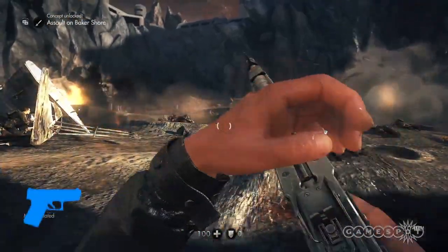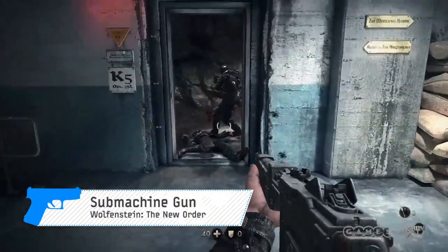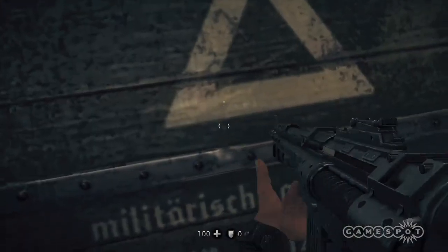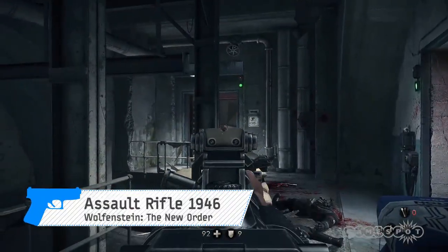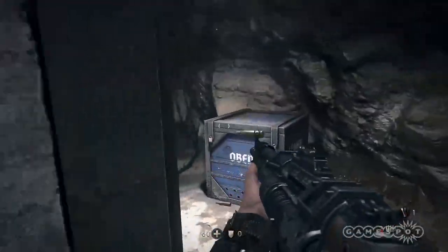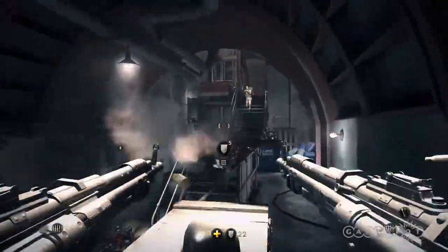The first gun you get into your meaty ham hands is the submachine gun, which we will talk about for an amount of time proportional to how much you use it in the game. And we're done. Better to spend your time with the assault rifle anyway. The single shot mode is great for popping domes, and it's got better iron sights to aim down. BJ Blazkowicz is so crazy accurate that you don't really need to zoom in as long as you can put the head inside of the parentheses.